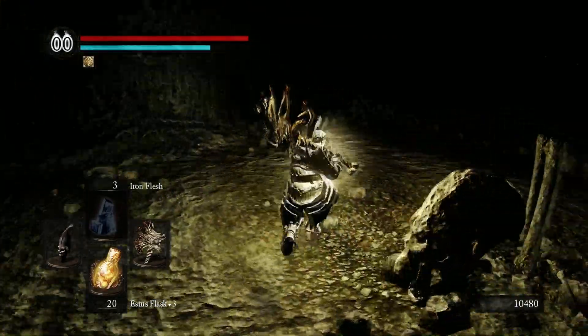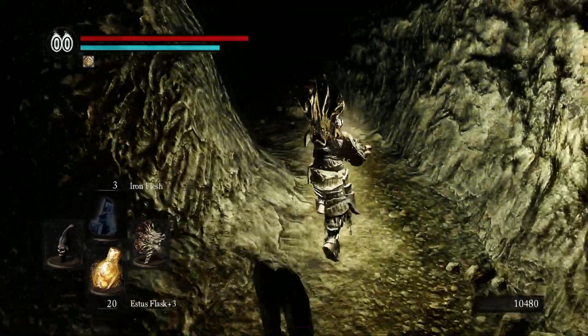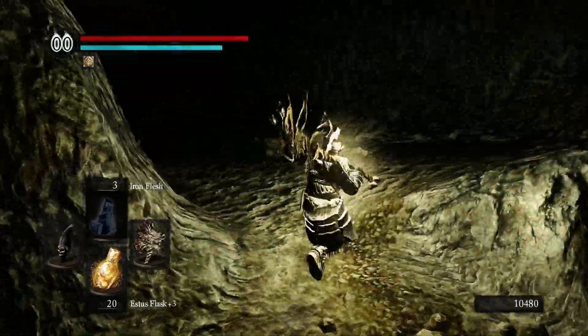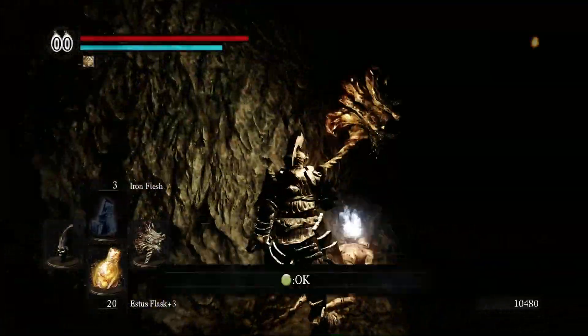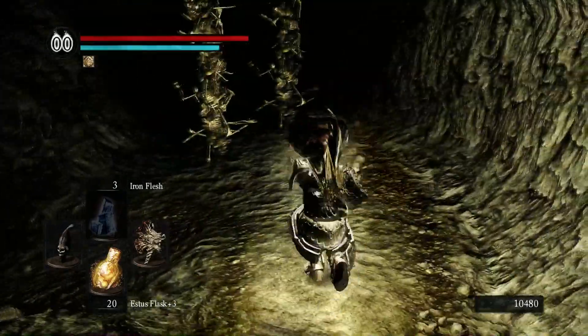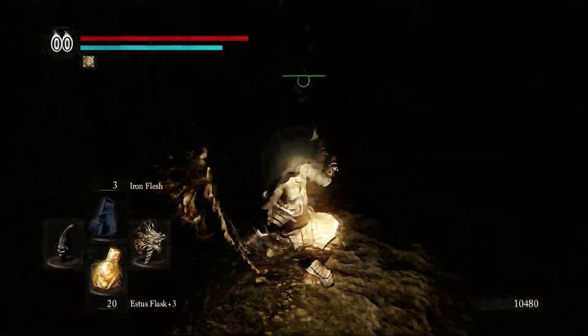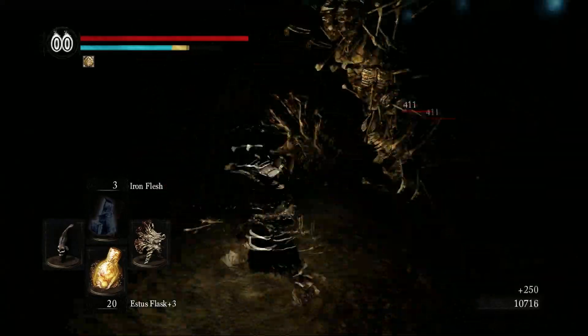Let's follow the wall and see if there are any items I may have missed. There's definitely something up here — a white titanite chunk. Now there are these bone creatures, easily dispatched with our gigantic axe.